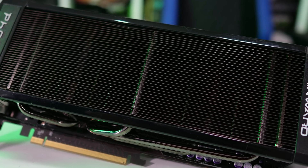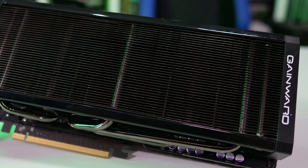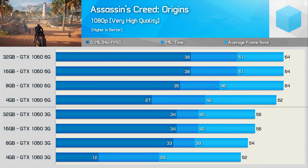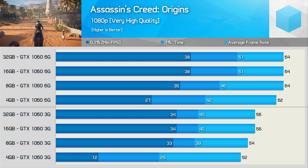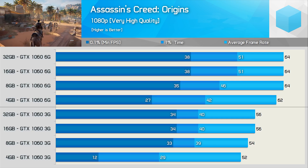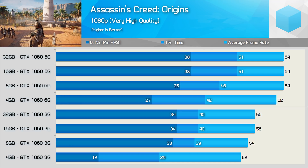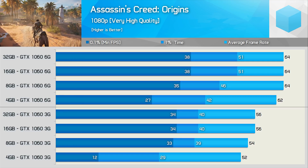Today though, games can often and do consume more than 2GB of VRAM at 1080p, and we looked at this last year in a 'How Much RAM Do Gamers Need?' video. The question is though, how much, if any, impact does this have on frame rate performance, and are there any other drawbacks to having 2GB of VRAM opposed to 4GB or more?